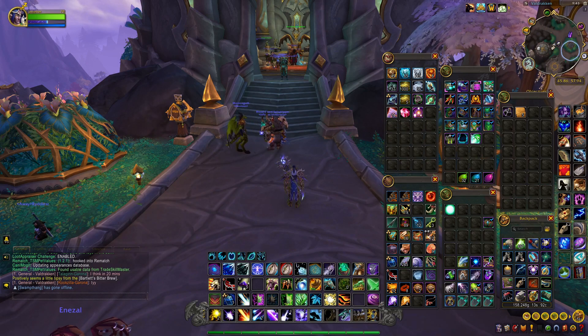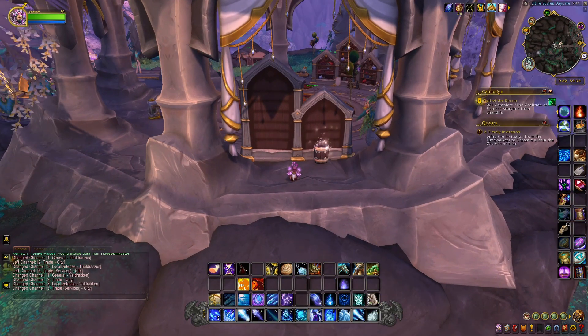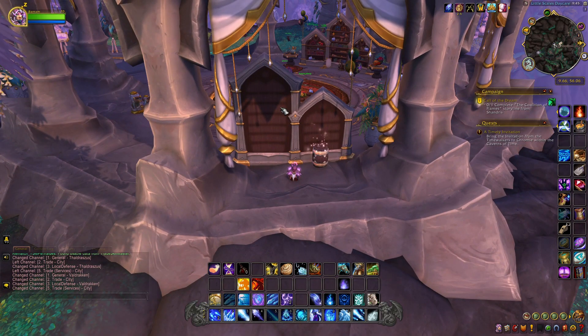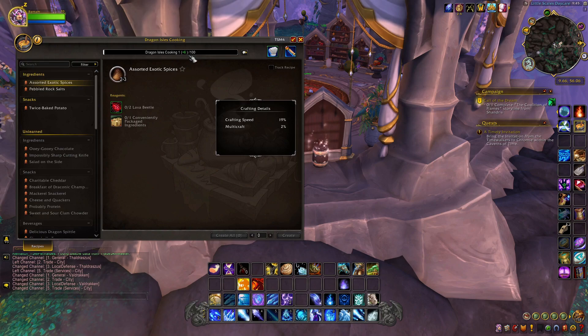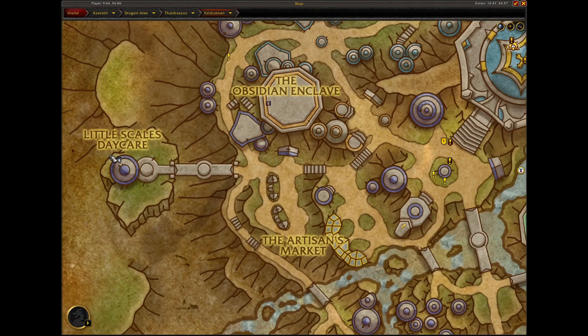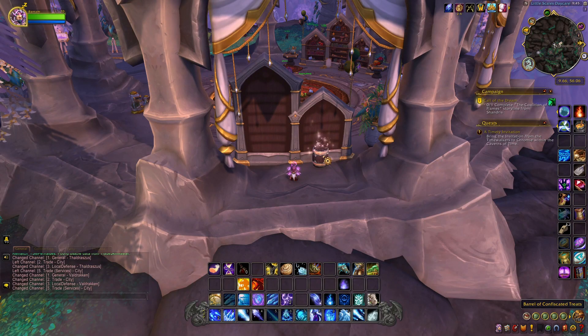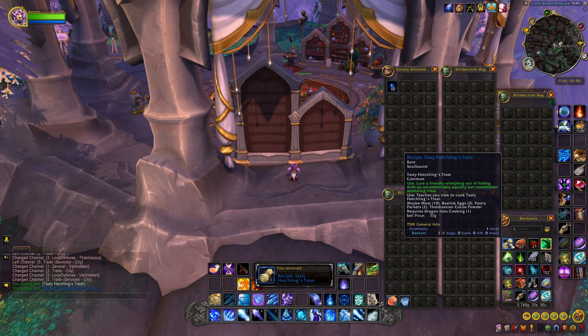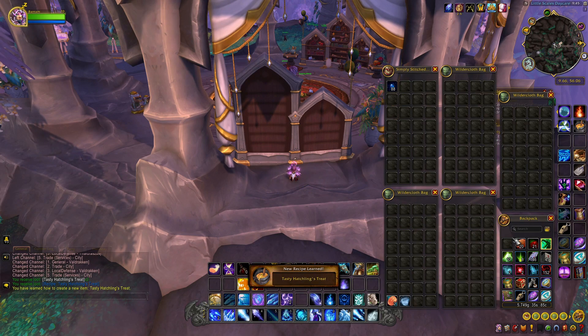Now I'll show you what the mage needs. First, you need at least 1 in Dragon Isle cooking, and you're going to need a dessert recipe. The easiest dessert recipe to get is in Valdrakan, right near the daycare. If you go right behind it, in this little box barrel of treats, you can get the Tasty Hatchling Treat. We'll learn this right here.